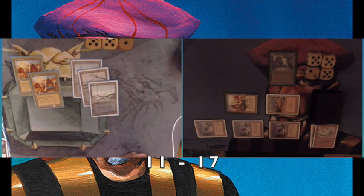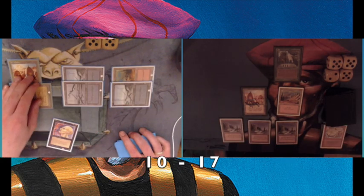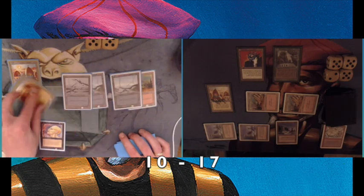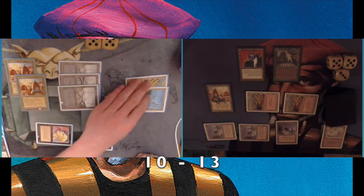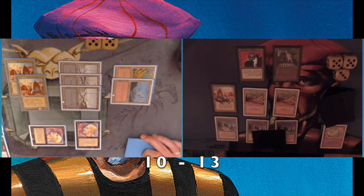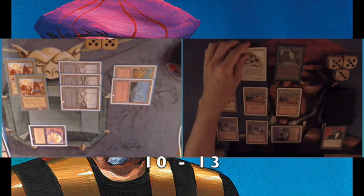I immediately play a Sylvan Library — that's the green splash I've added, two Sylvan Libraries and a Regrowth. There's a Sengir Vampire from my opponent. With all those cards drawn there's a good chance I'll find a Swords to Plowshares to deal with it. For now I'm playing a Zuran Orb and passing turn. I'm on 17, he's on 10. He's attacking and I go down to 13. He plays a second Sengir Vampire. The reprint king is getting back into the game — they look like fourth edition Sengir Vampires. I always like the Italian cards where they say 'volare' — that means flying.